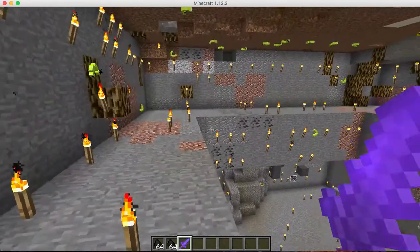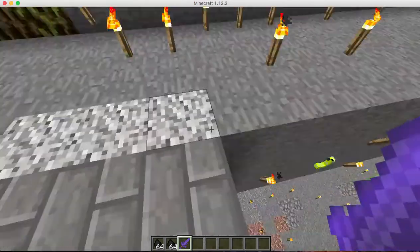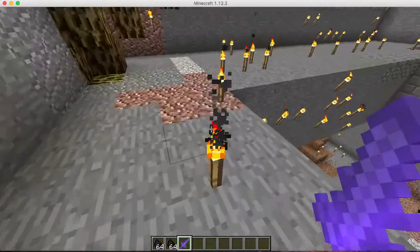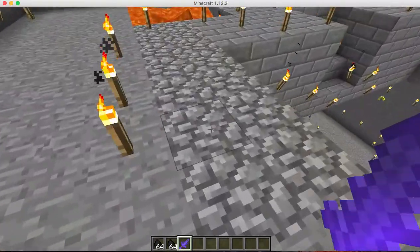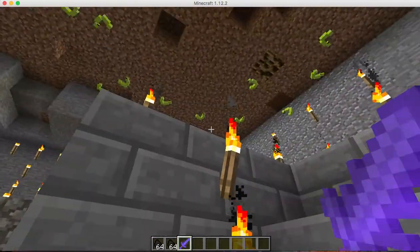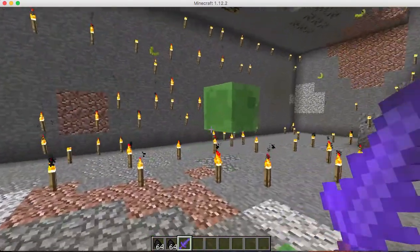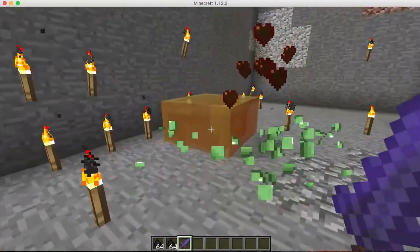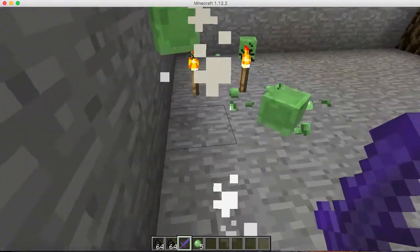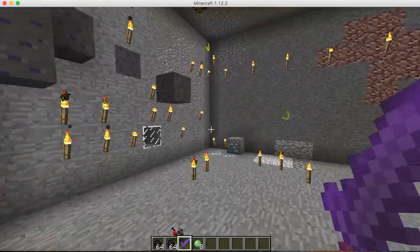I put in some stone, got rid of all the dirt, and added smooth stone floor — just solid smooth stone and cobblestone. The slime blocks are the safest way for the elves to jump down without dying. Other than that, I added a ridiculous amount of torches to the basement.